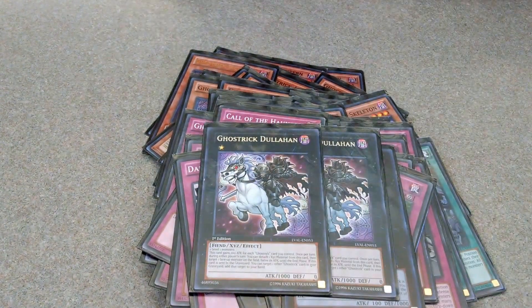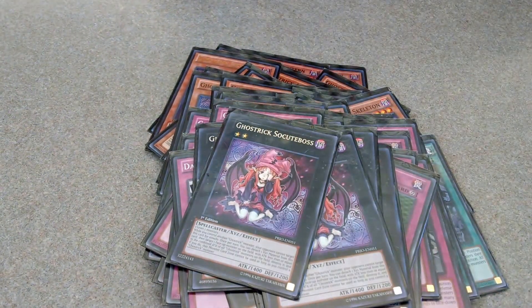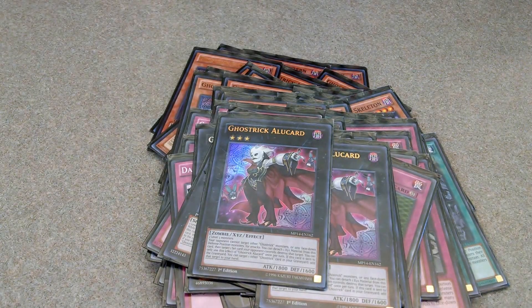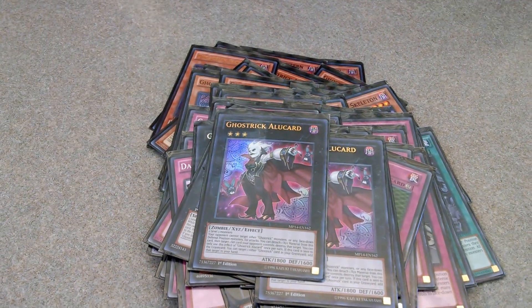Ghost Trick Dullahan. Ghost Trick Succubus. And Ghost Trick Alucard. And that's... I don't want to talk about this.